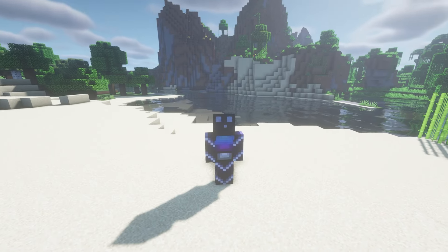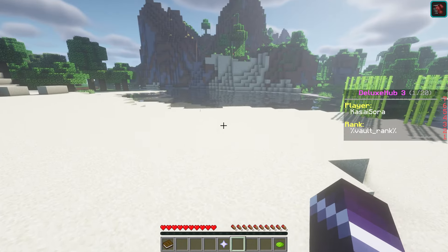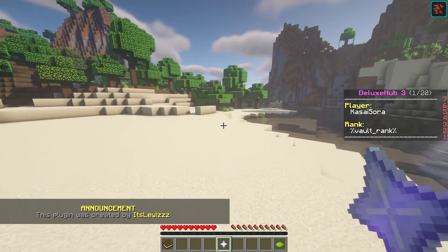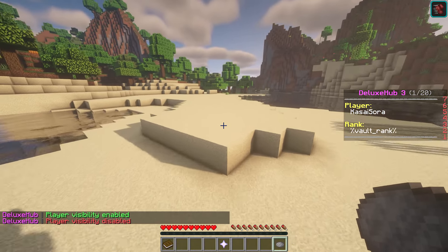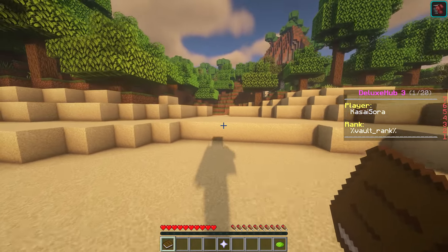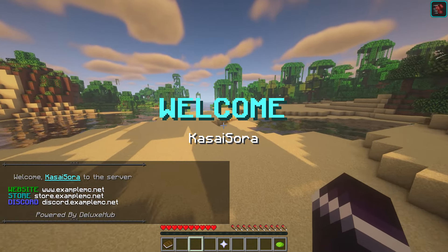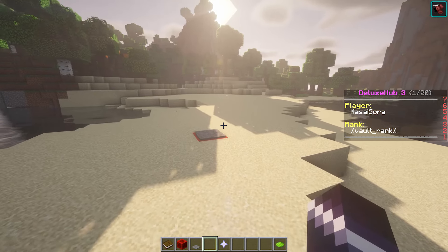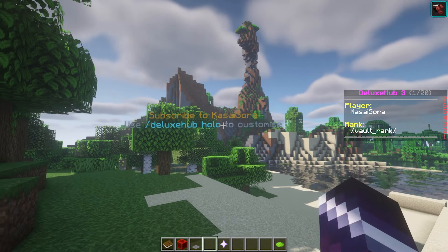Let's take a look at Deluxe Hub, probably the best Minecraft Lobby plugin out there. It allows you to add a scoreboard, it manages your tab list, it adds a server selector so you can teleport to another world if you're using Multiverse and to another server if you're running on BungeeCord. It adds a player show and hide item, a server book with information that's completely customizable just like the item itself, it gives a welcome message and title as soon as you join the server, it allows you to use double jumps, it also allows you to create launch pads, and you can even add holograms with Deluxe Hub.